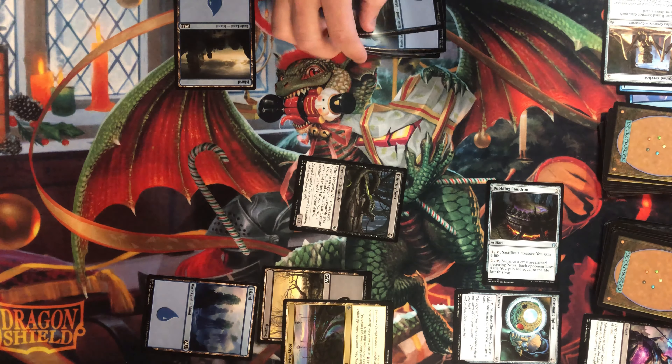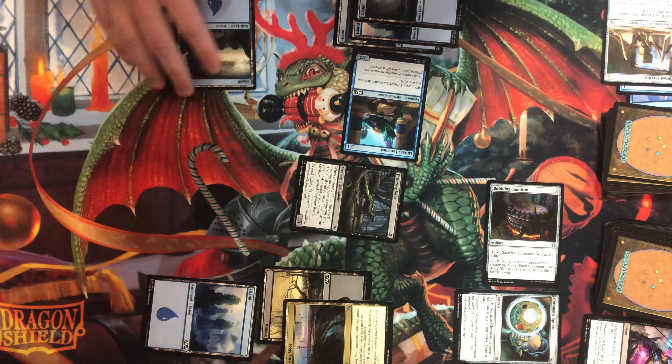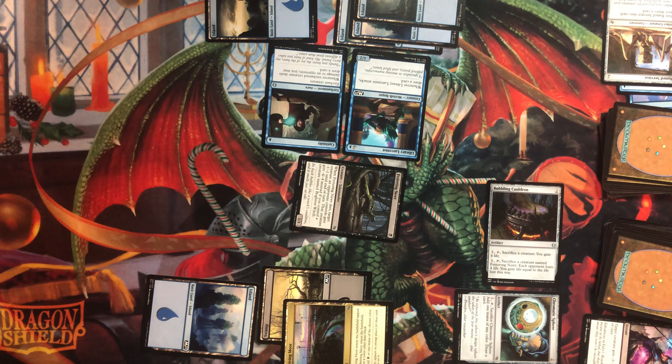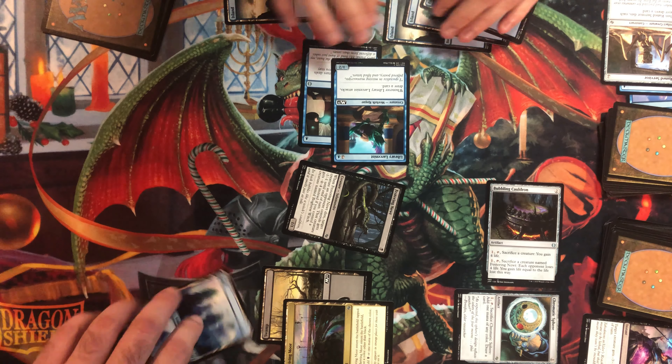Do you have any counterspells? Tap three. No. Whatever library — just attacks, draw a card. Right. And then I'm going to enchant it with whatever this deals — yeah, damage to an opponent, draw a card. Dang it. Best turn, untap, draw.